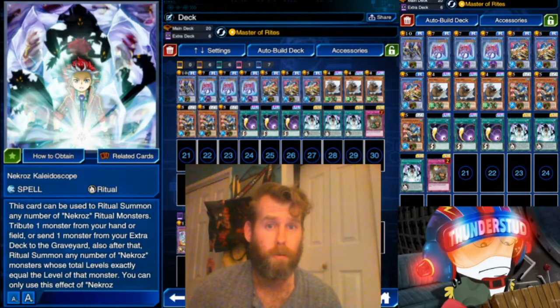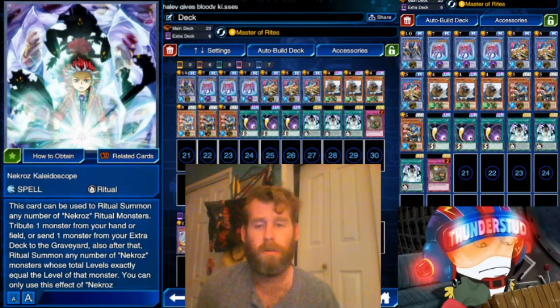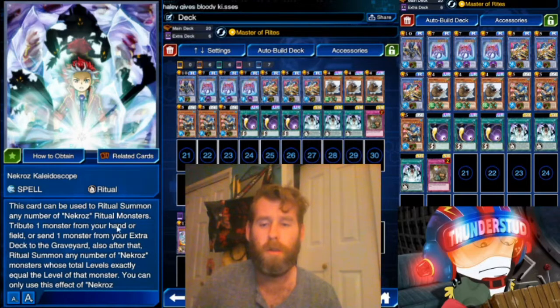Hey guys, Thunderset here bringing you another new archetype from this latest box. This one is called Necros, but it's spelled with a K and a Z. The highest rarity card we got is Necros Kaleidoscope — it's a ritual card, so it's a ritual type deck. This card can be used to ritual summon any number of Necros ritual monsters.